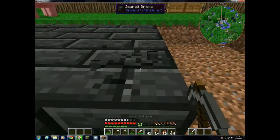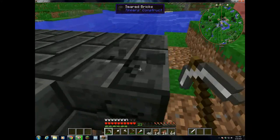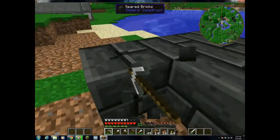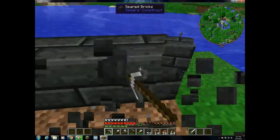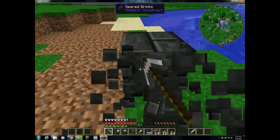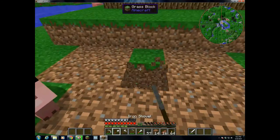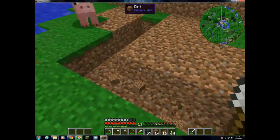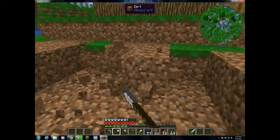Actually, let me put that down a layer. The smallest you can have it is one by one, but a one-by-one smeltery isn't very useful because the number of blocks you're allowed to melt at a time equals the space inside of the smeltery. You can have more than one block melted at a time, but it takes a while to melt a specific block, so you can only have a certain number actually being melted at a time.